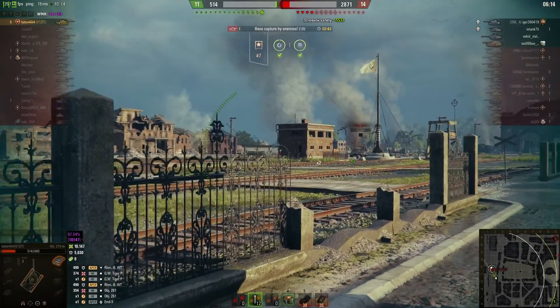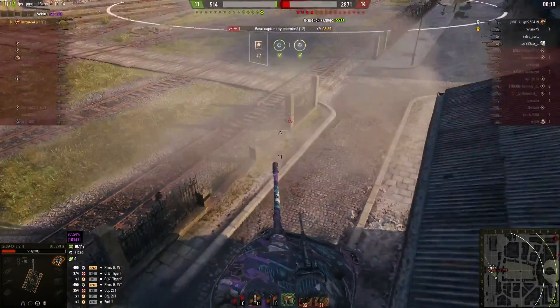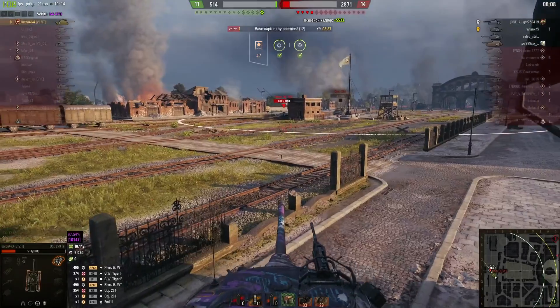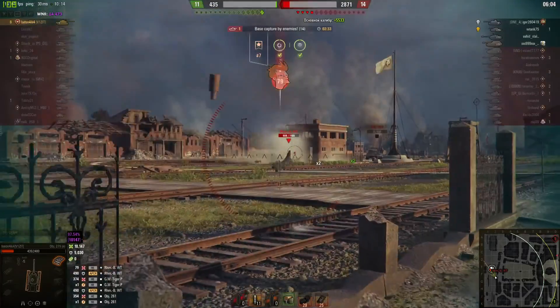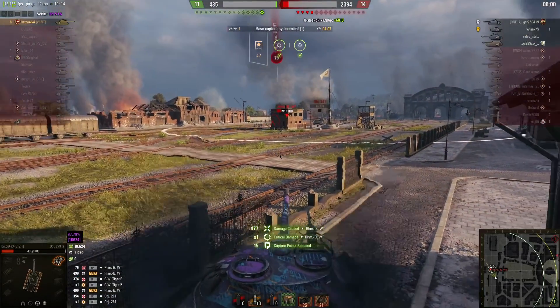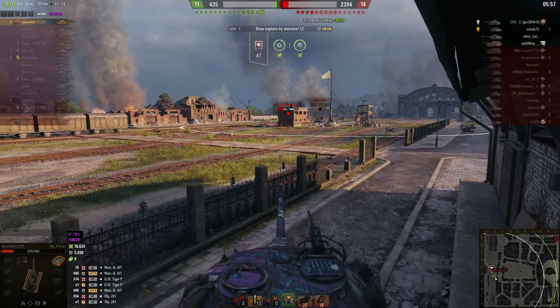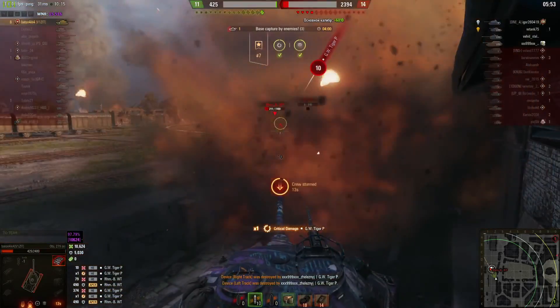He rolls up but doesn't want to expose himself too much because that tank on the hill may have pushed up and could get side shots into him through the gap. He's going to play it safe and try to take out the Rhm first. The Rhm puts a HE round into him doing 79 damage — that's not going to cut it. It needs to hit like another five or six of those to actually kill him.